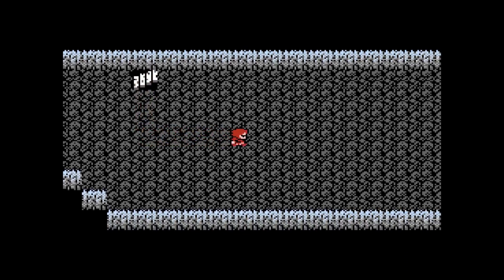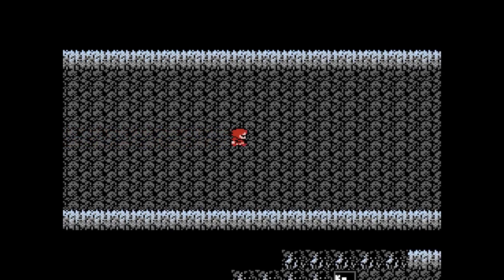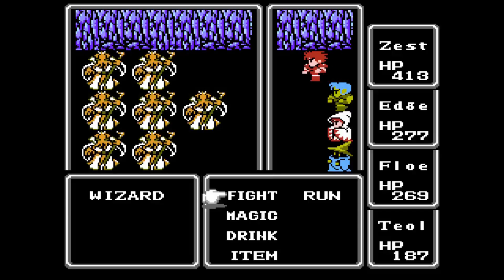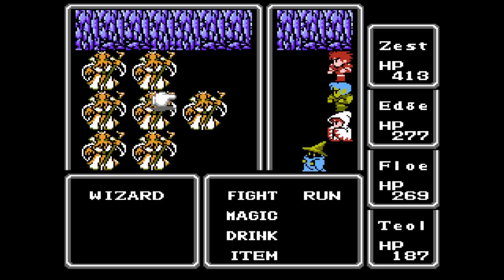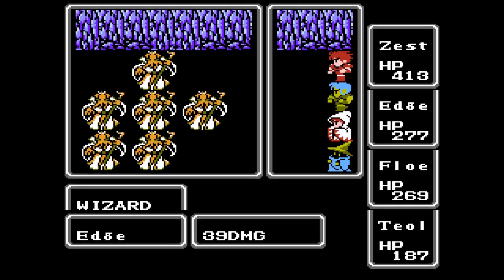I certainly am. So we have this long wide passage east to begin things, and right down there are some stairs. Seven wizards to begin things. Let's just say the inability to run from these guys is the least of this dungeon's problems. That's only because they were coded to be inescapable since they guarded the crown of the Marsh Cave.